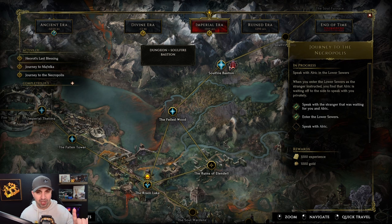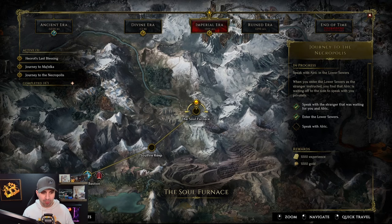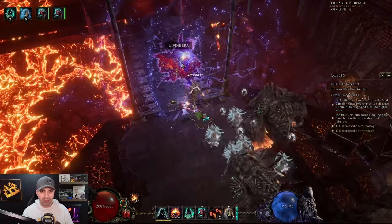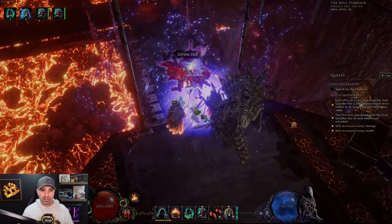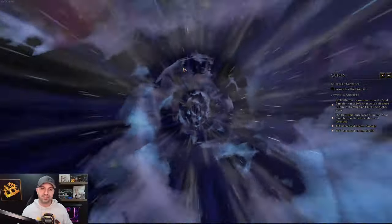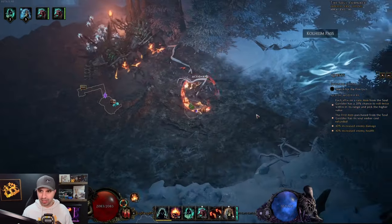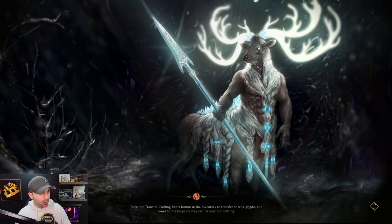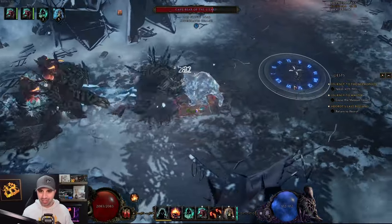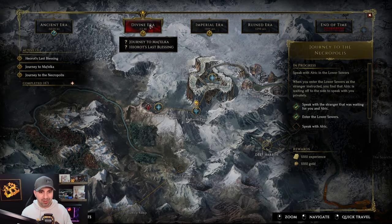We have completed the Soul Fire Bastion. Looking at the map, we went through Soul Fire Keep and we're at the Soul Furnace. Once you're done with the gambler, you click on the Divine Era and teleport - traveling through space and time. After a short loading screen it has shot us out right here in the Divine Era. So we've gone from the Ruined Era, to the Imperial Era, to now the Divine Era.